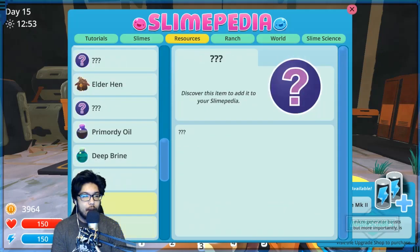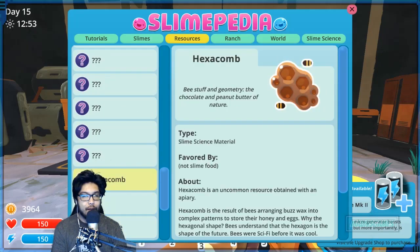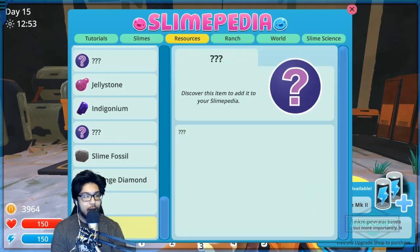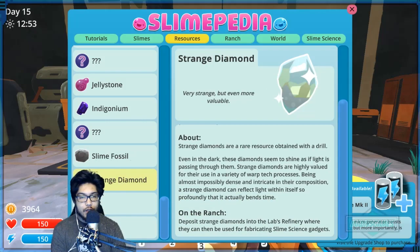Hexacomb — uncommon, obtained with an apiary. Result of bees arranging buzzwax into complex patterns to store their honey and eggs. Why the hexagonal shape? These bees understand that the hexagonal is the shape of the future — bees were sci-fi before it was cute. And then we got strange diamonds — a rare resource obtained with the drill.